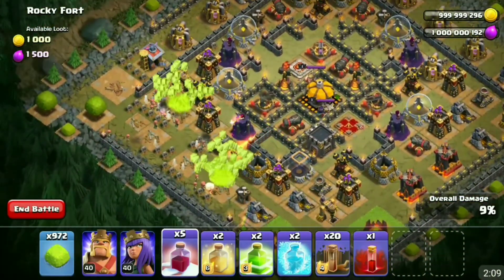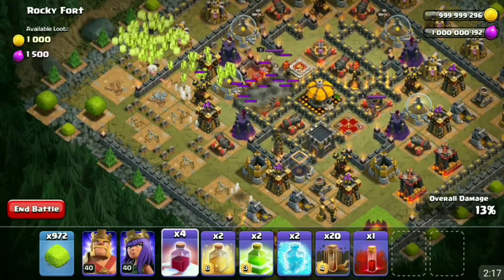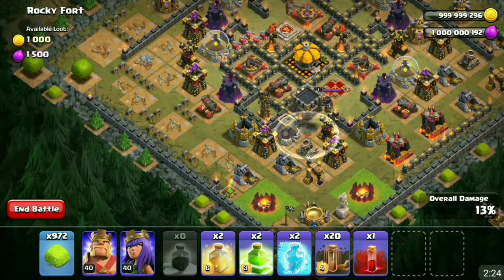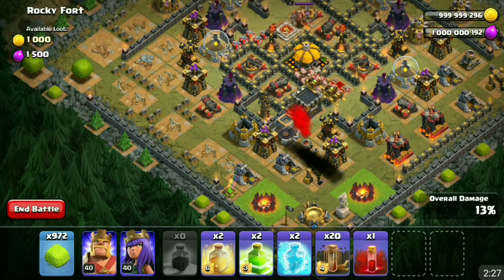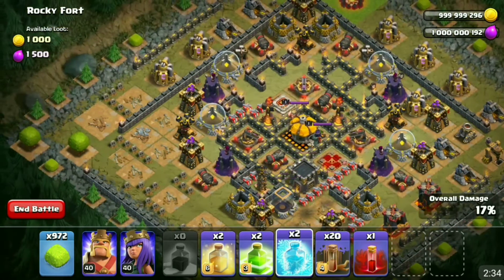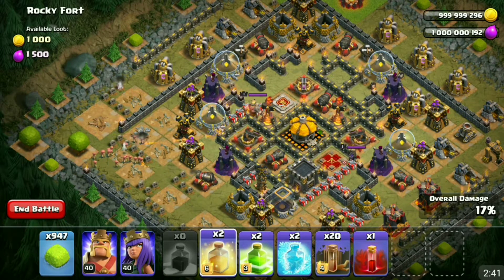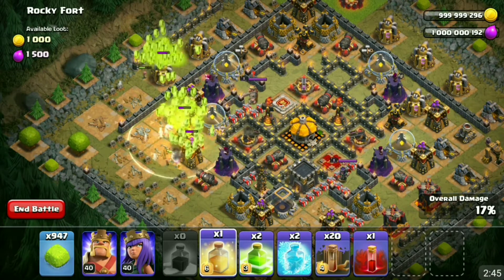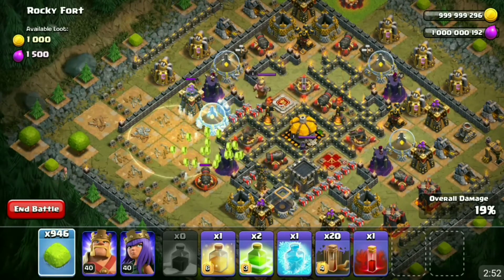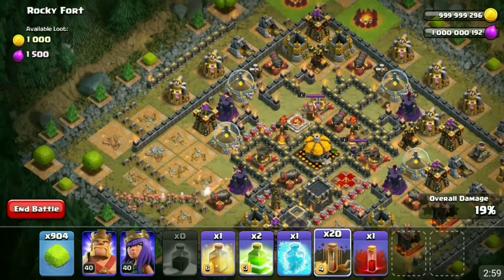Let's see what I can do here. I wonder if I can just... let me take off that mortar. Yes I can! I just want to throw in — I don't know why I have a different spell, but I just want to go ahead and drop a heal spell there. I meant to do a freeze spell though.